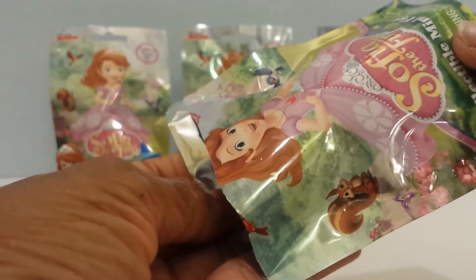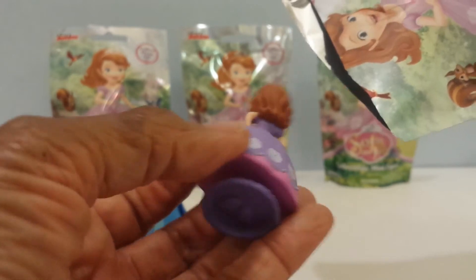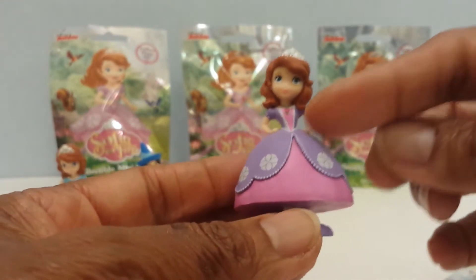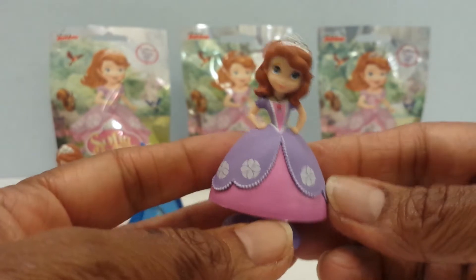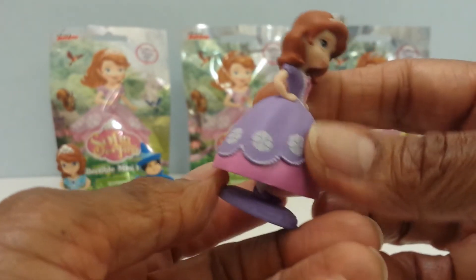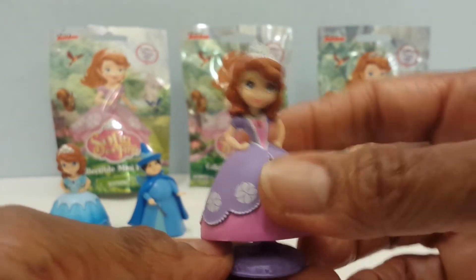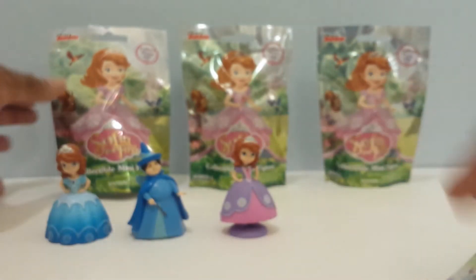Let's go on to the third one and see what's in this one. It is Sophia again — this time it's a lavender dress, lavender and pink, looking cute and awesome. Really cute. What a sweet little princess.